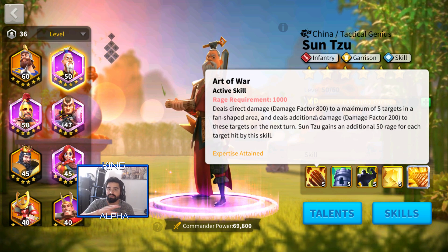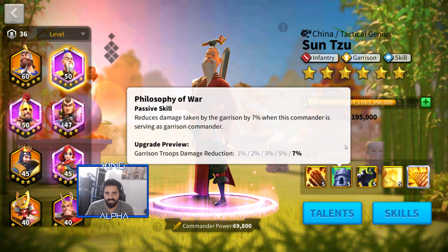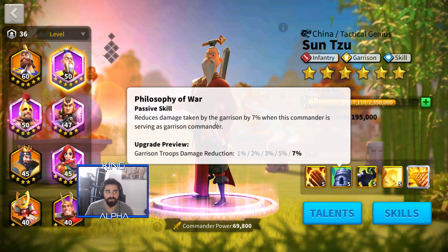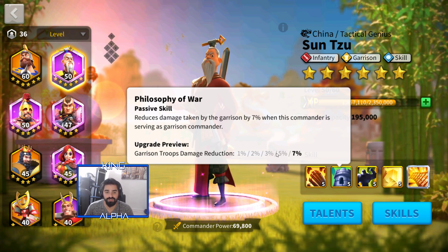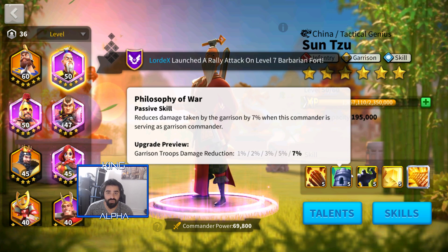The damage is in a fan shape right in front of him — whoever he's targeting, whoever is in that little circle area is also getting hit. Additionally, he has a garrison buff that's pretty nice when defending a city. I've seen many cities use Sun Tzu and YSG together, or even with Charles Martel, and it's really good because of the damage reduction plus his damage output.